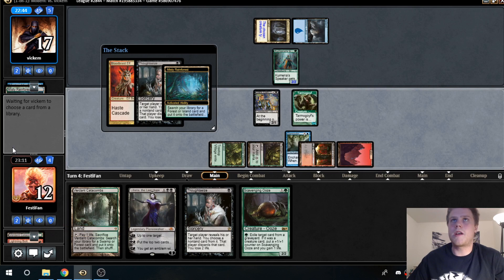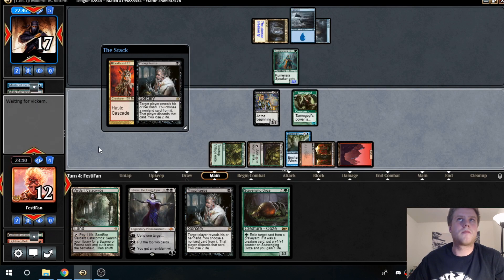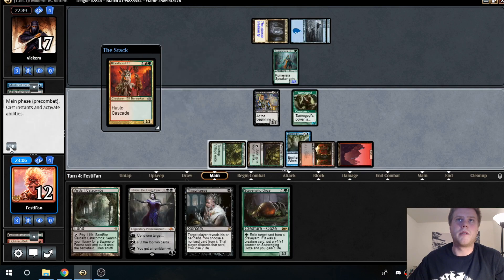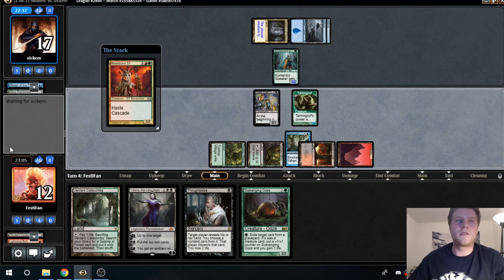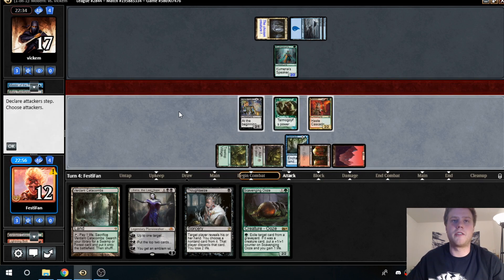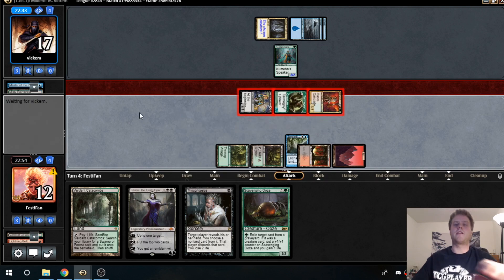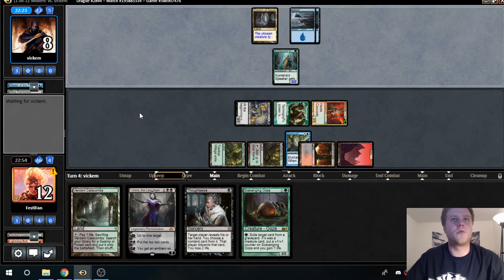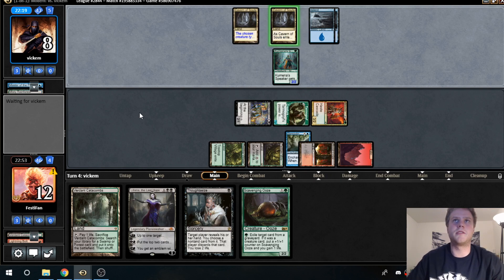Our opponent has a response — Spell Pierce. We're okay with that, we will not pay. Tarmogoyf goes to a 4/5, which is huge. The choice now is to attack with everything or just Tarmogoyf and Bloodbraid, and I think the answer is attack with everything. Dark Confidant has done enough work — we're okay if it trades. We're just going to get in there and do as much damage as possible.